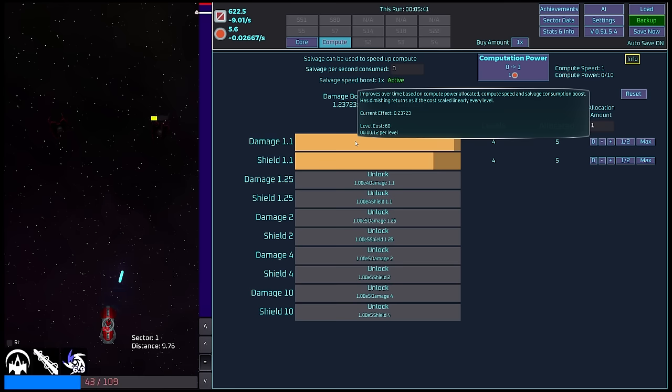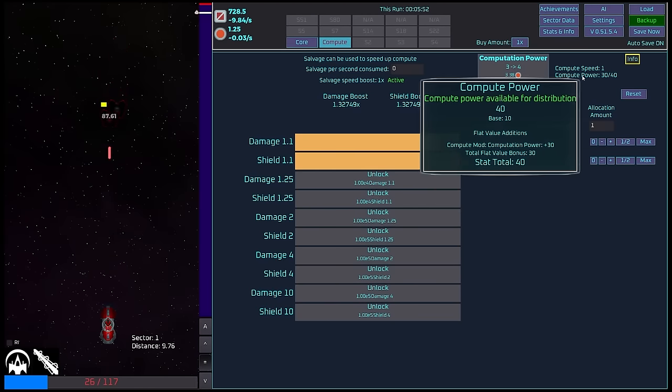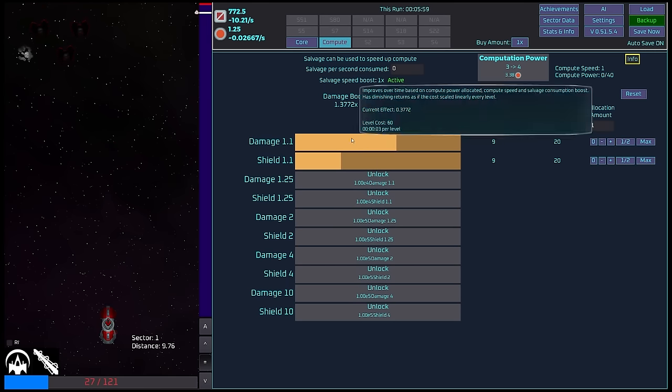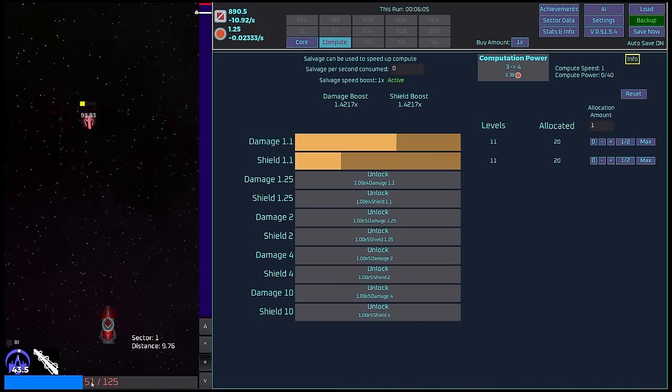The damage boost diminishes over time, so we're not going to be able to get as much from each iteration. But it's still worthwhile because we've got the resources. We can increase our computation power and get more compute speed. We'll throw half into there and half there. We should be able to gain a whole bunch of resource. I'm going to pop my shield boost — that's going to increase my shield generation. Very nice indeed. Let's press forward.